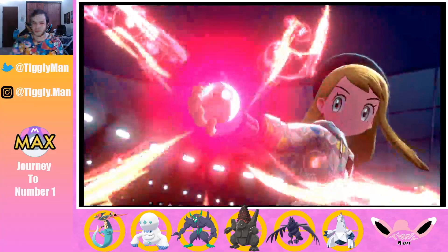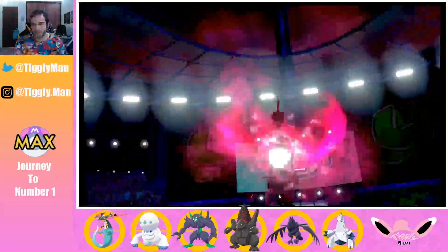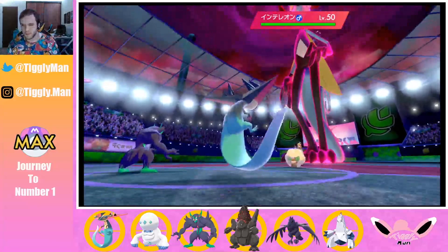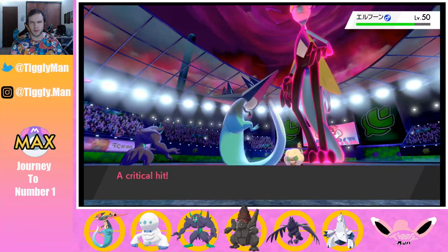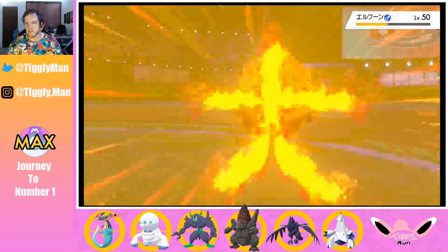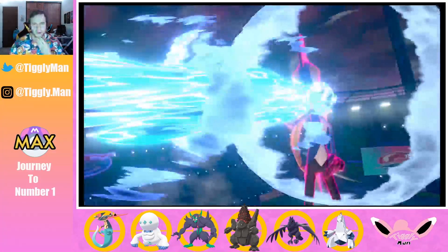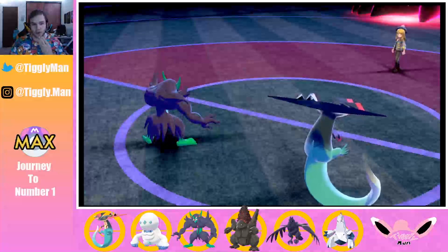He's Dynamaxing Inteleon — this is going to be kind of tough to deal with. I'll try to drop a Max Hailstorm. Whismacott did not Fake Out — I'm not sure if Whismacott learns Fake Out but I think it did in the past. Fire Blast lands — I can't tell you how many times I've missed Fire Blast in my whole Pokemon career. Inteleon uses Max Geyser, takes me all the way down to my sash. At least now I can get a Sucker Punch or a Reflect off.